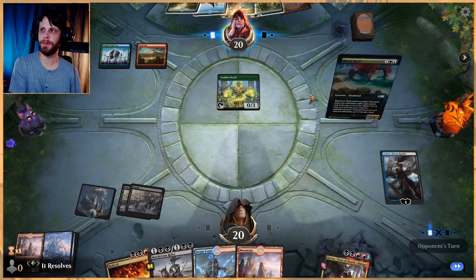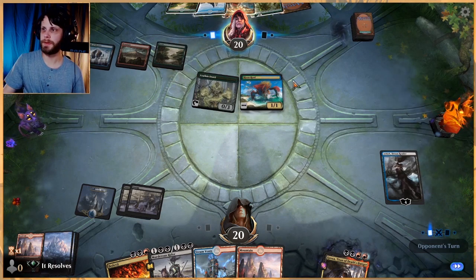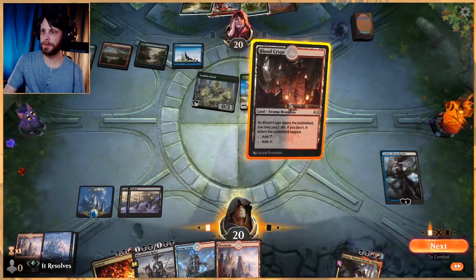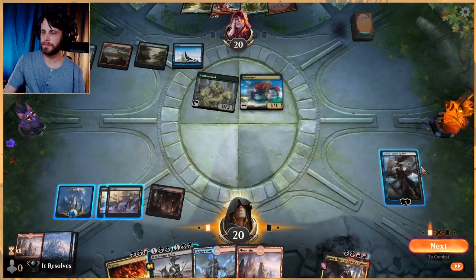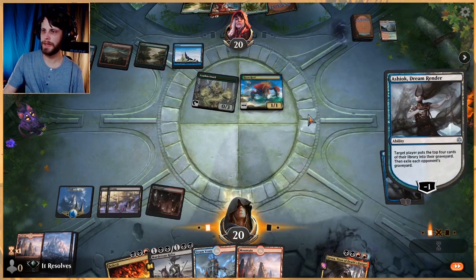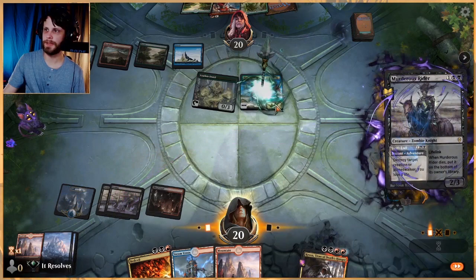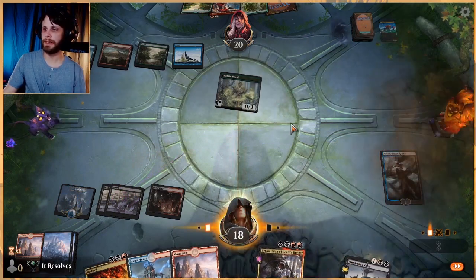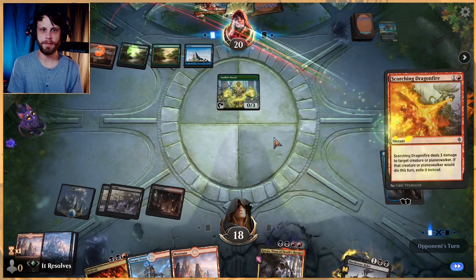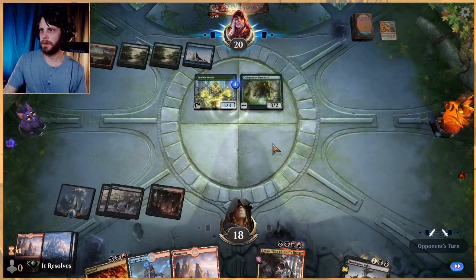We'll see what they do this turn — we can certainly kill that creature; it's pretty crucial that we do so. Blood Crypt is very nice. Now that we've got the cards in the graveyard, I'll use Ashiok to ditch cards from their deck. That may be incorrect but I think it works out okay. I'm jumping on this because I don't want them to get any value from it. It's very crucial that we one-for-one a lot of things here.